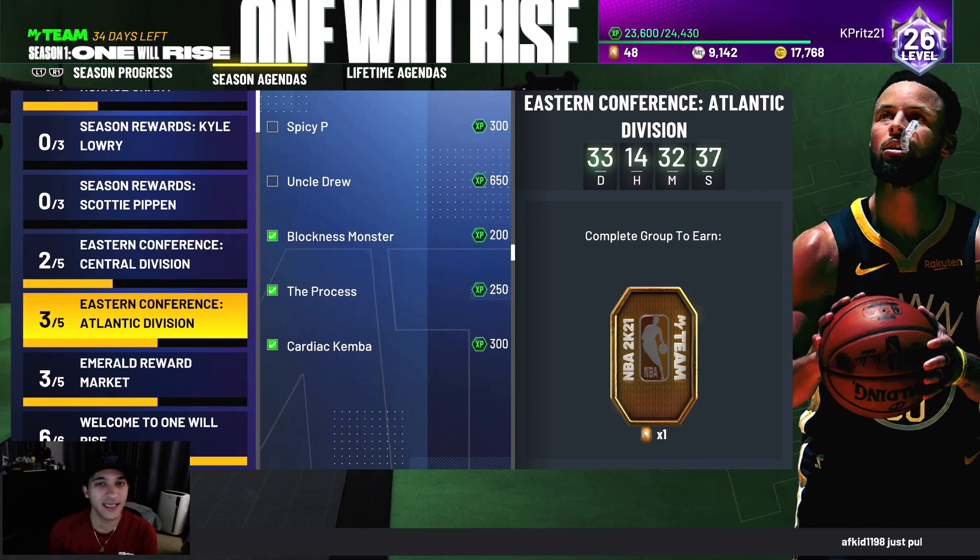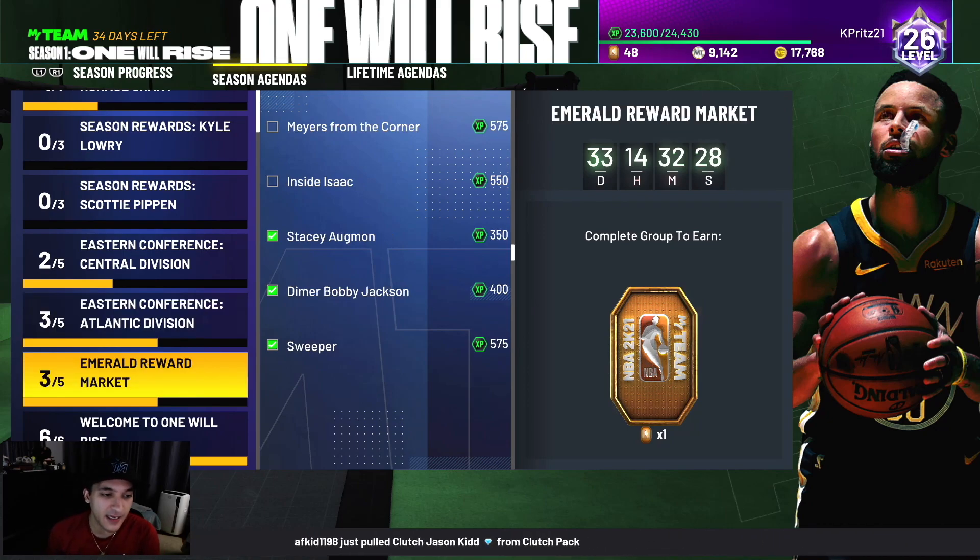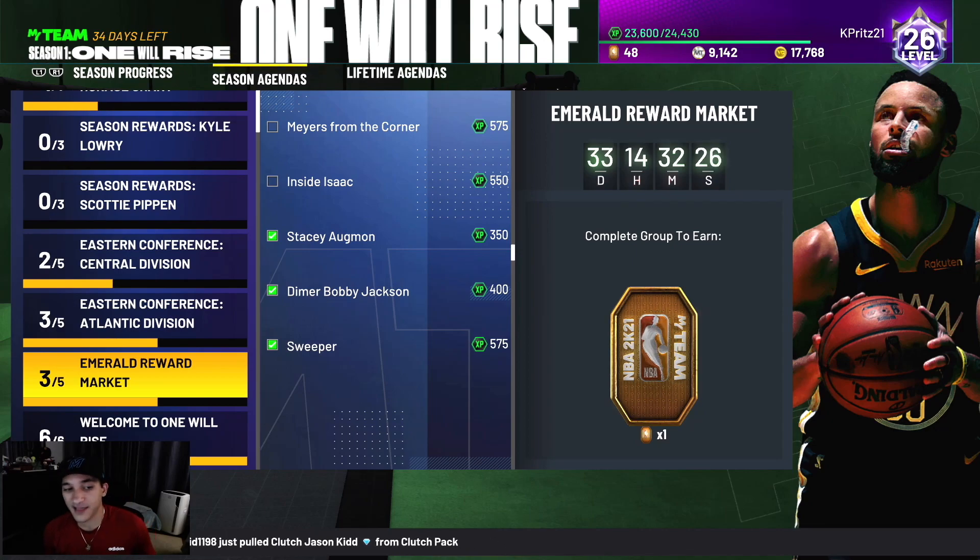For basically all these missions, I'm buying the players, doing the mission, and then selling them back. I do that for any mission requiring a specific player — like the clutch players. Once we finish Rip Hamilton's missions we'll sell him back and get our MT back, same with Kawhi. That's how we're managing MT right now, though gathering MT without flipping the market is still tough.